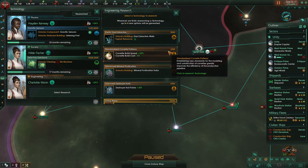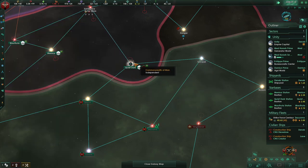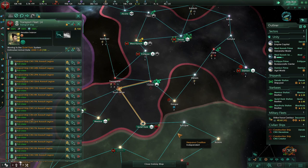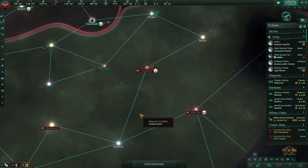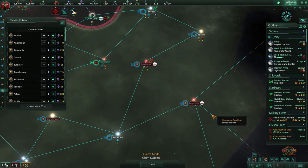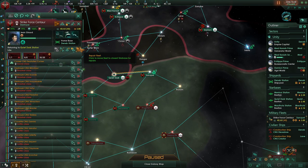Let's go with the corvette build speed and cost reduction. Let's move up here — take this system, repair, then keep pushing. Armies, let's get prepared. Let's get down here to quiet dark. They don't have anything here, but they do have a star base over there. Remind me what I've claimed — okay, so that may be the one star base we actually have to take.